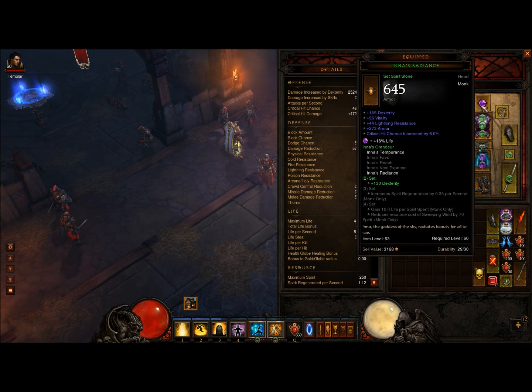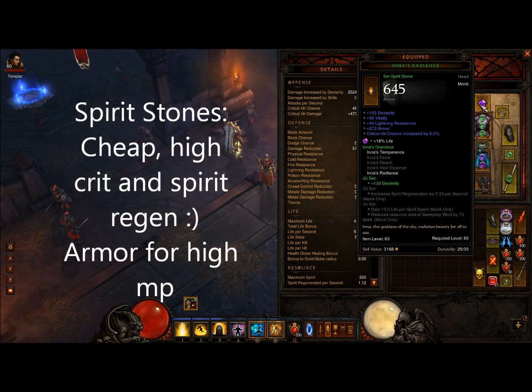Next we're going to look at our helm — I go for Ina's Radiance. I don't want to get my monk fully on Ina's set; it looks good on paper, but if you want to spend a lot less money and get even better DPS and resistances, there are other ways around it. Looking at Ina's Radiance — why I like it — of course it gives you dex, vitality, and all.